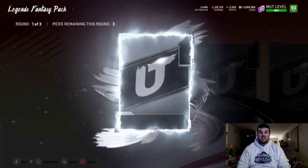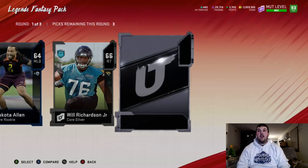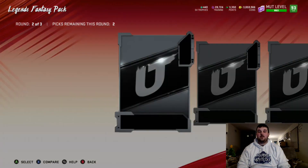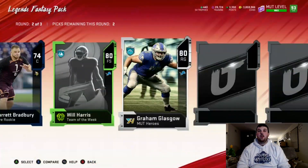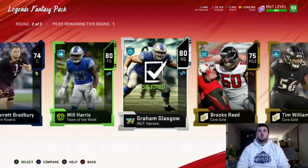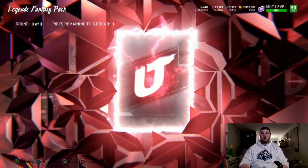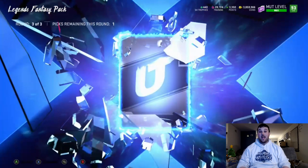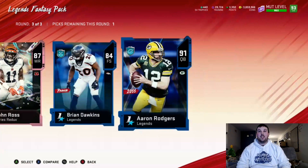All I can think about is that Von Miller, but we need Chris McAllister or Eli Manning — that's what we need to focus on. Nothing but silvers in the silver round. We get a team of the week Will Harris, and a hero card Graham Glassglow — we'll scoop up those two 80s. Into the final round we get a core elite 84 Melvin Gordon, series redux 87 John Ross, 84 Brian Dawkins, and a big X animation 91 Aaron Rodgers. Obviously we're taking the Aaron Rodgers.